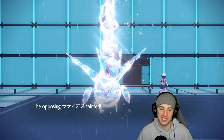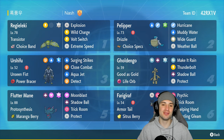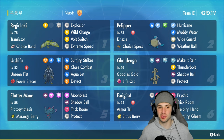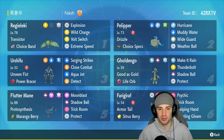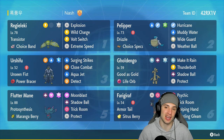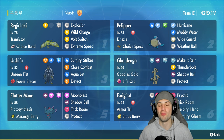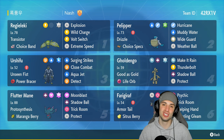There you go ladies and gentlemen — had some fun on the ranked doubles ladder with this team today. The Explosion Regileki alongside the ghost type combo just works out so well. You get to read the situation, Pelipper and Urshifu with their items and EV spreads really thrive in Trick Room, and the team synergy was amazing. That's gonna be it for today's video — if you enjoyed, smash that like button and if you're new, click that big red subscribe button. Spend a positive day and I'll catch you all in the next one!